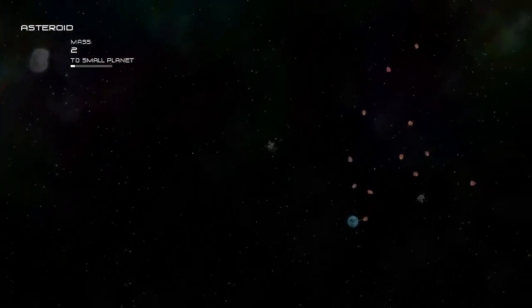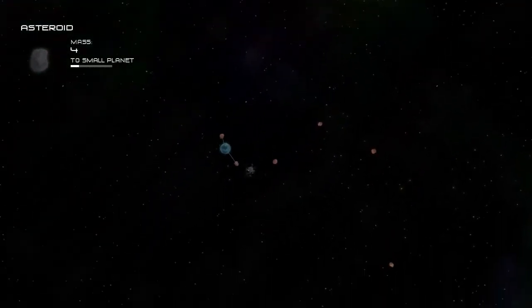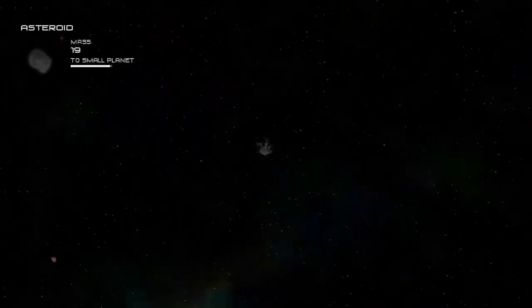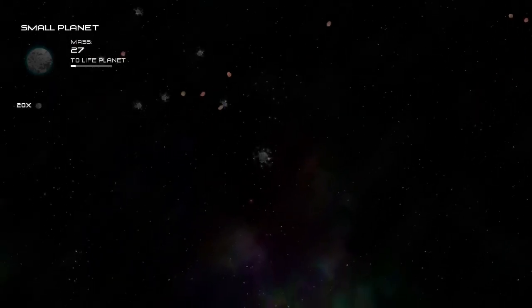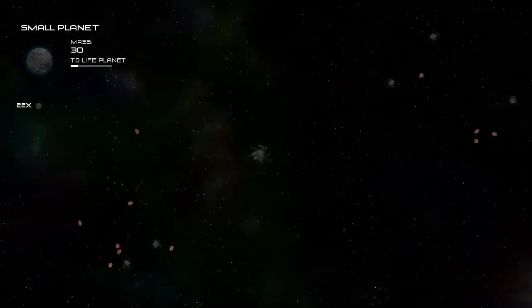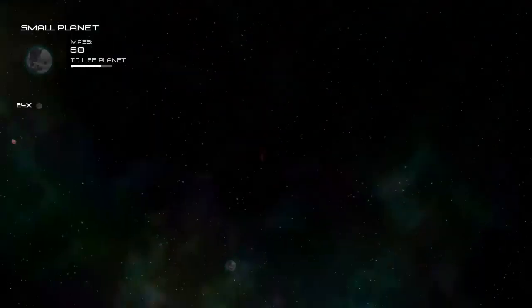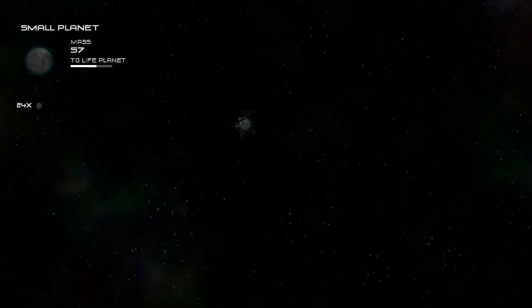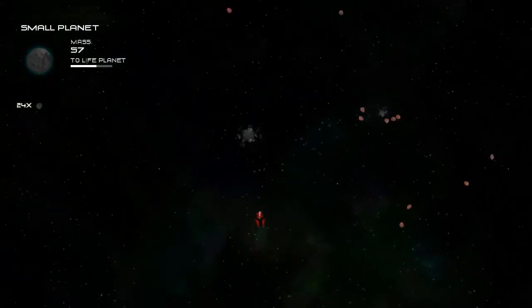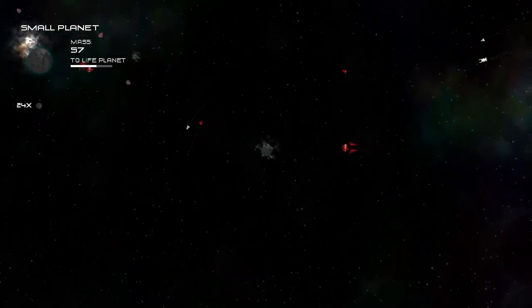The last option lets you start the whole game over as a dark matter asteroid. It starts out pretty much the same, but you can only absorb other dark matter asteroids. Once you get to be a planet, you can absorb any kind of asteroids you want. But you have to be careful, because running into another dark matter asteroid will end up creating a black hole. You also have a counter showing how many dark matter asteroids you've absorbed, and that carries over when you become a star. Things are a lot more dangerous as a dark matter asteroid, because even ships just shooting them can create black holes.